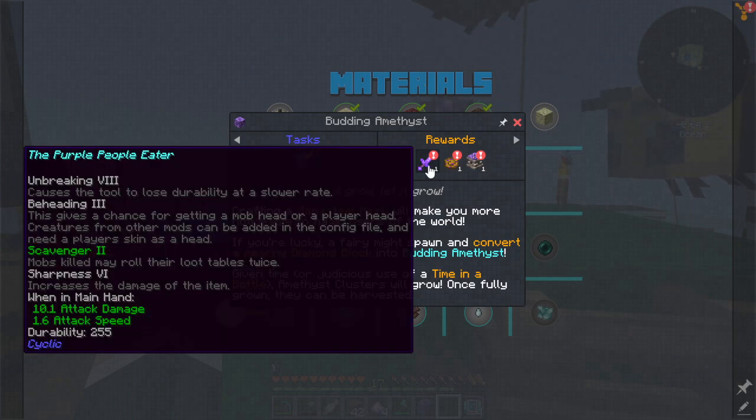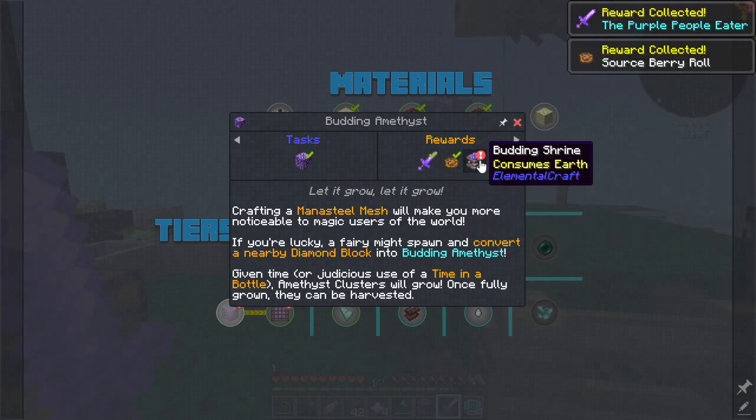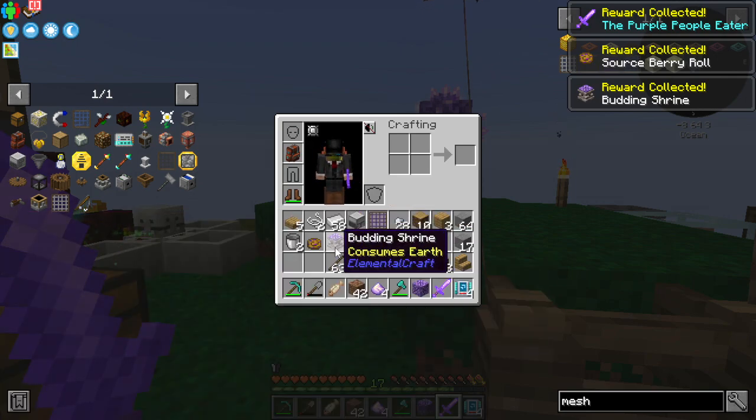So we've got another one of these which gets us: unbreaking eight, beheading three, scavenger two — mobs killed may roll their loot tables twice, that's pretty nice — and sharpness six, which is like an amazing thing. There's also a sauceberry roll and a budding shrine, which I have no idea what that is.